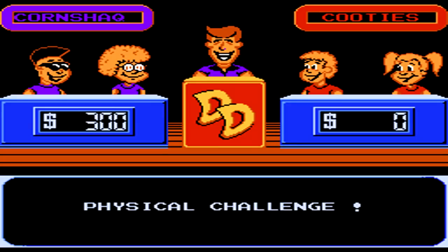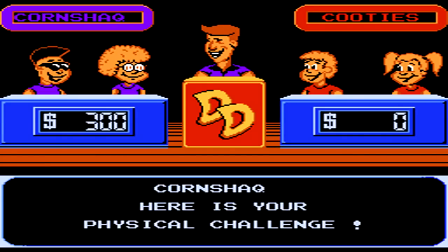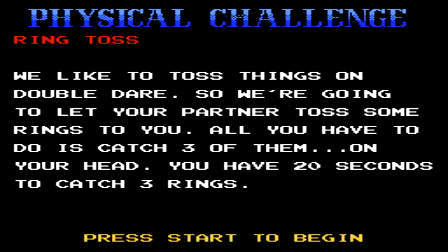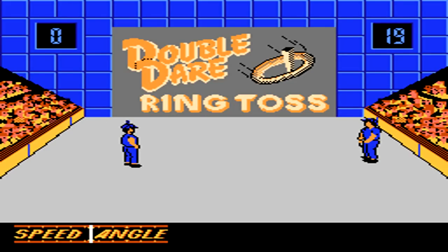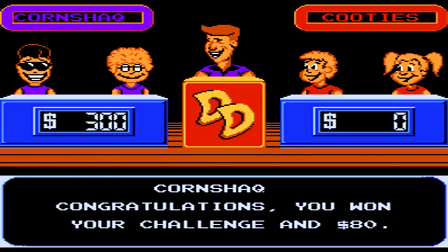Thankfully, they double dared us back, and now we can take the physical challenge and complete another one. Here we have the Ring Toss game, which is pretty much just like the Pie game except you actually have to set speed and angle here, so it's a little bit tougher. Set the speed and angle about halfway on both, and that'll give you a straight shot forward so you can easily get the ring. The hit detection can be off at times, so you may have to keep shooting a few times and practice before you're actually able to hit it.